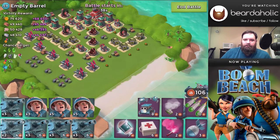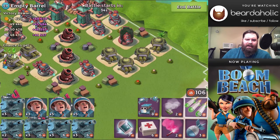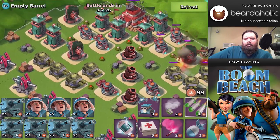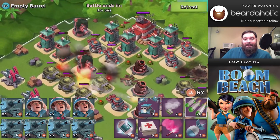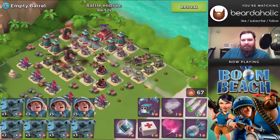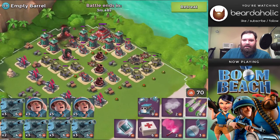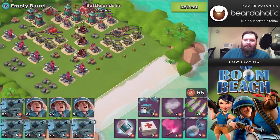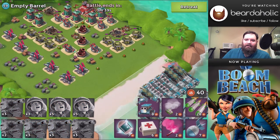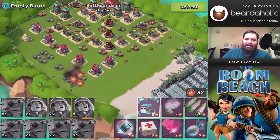Hello there and welcome to another NPC base attack. This time we are taking on Empty Barrel — hopefully they mean like the barrel of a gun. Pretty straightforward base: a whole bunch of boom cannons all over on the right, and a buttload of cannons on the left-hand side. So of course we want to land our tanks on the right-hand side.